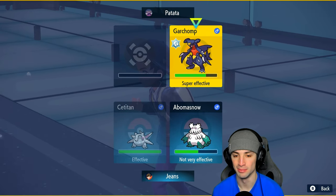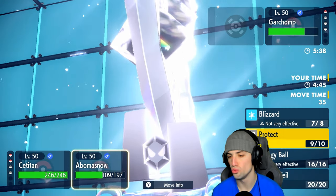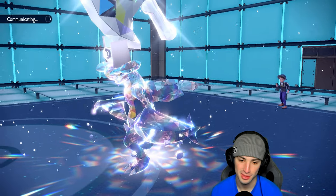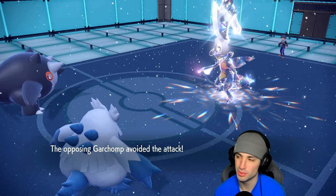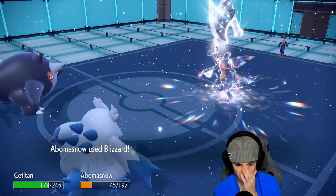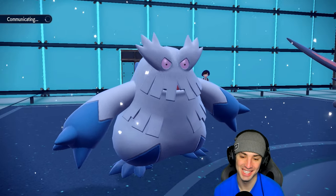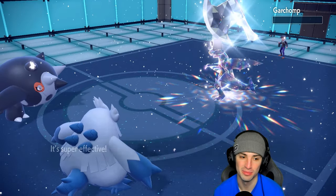We waste their Tailwind and get our snow squad out at the perfect time. We're going to go into a High Horsepower and then just a Blizzard - it's 100% accurate in the snow and we have a freeze chance. Then my High Horsepower misses - what is going on?! Just missing moves! We go for another High Horsepower and another Blizzard. Rock Slide comes in but we outspeed, and that should be game - beautiful! Awesome!